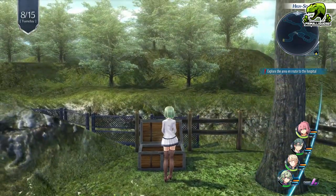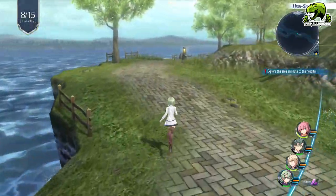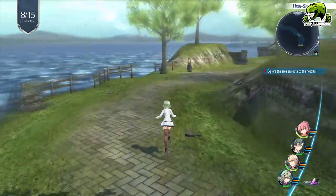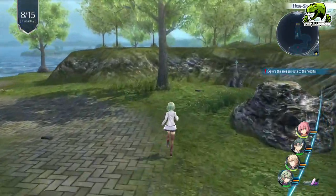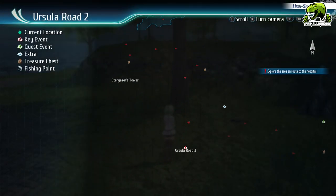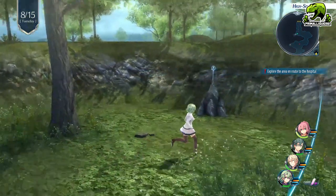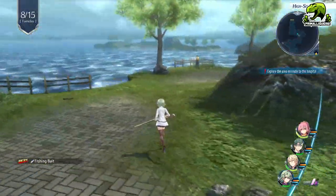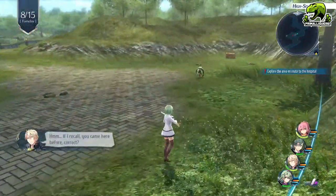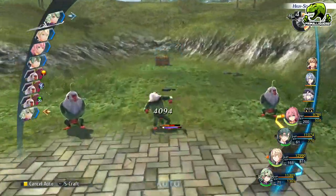Anyway, treasure chest, guys — which only has some healing items, unfortunately. Anyway, let's move on into the next area, shall we? Ursula Road 2. Now, where are we? Well, there's the Stargazer Tower. There's the Shrine. Oh, fishing baits — that will come in handy. If I recall, you came here before? We might have came here before. No problems! Let's continue!